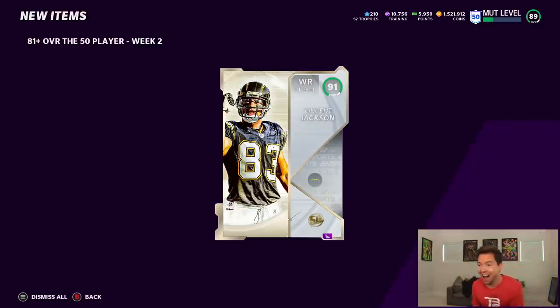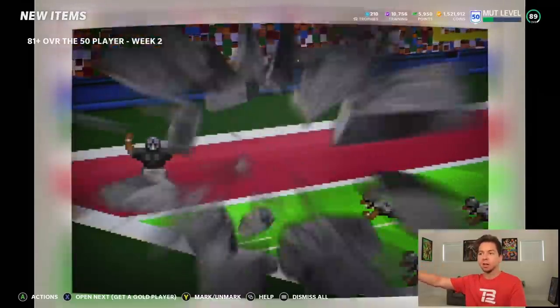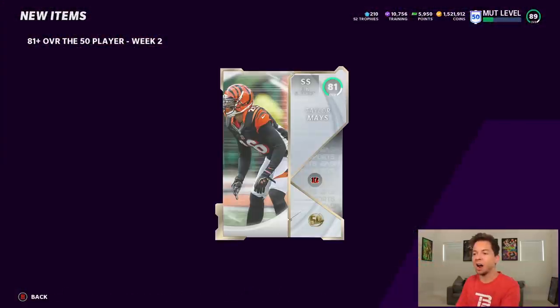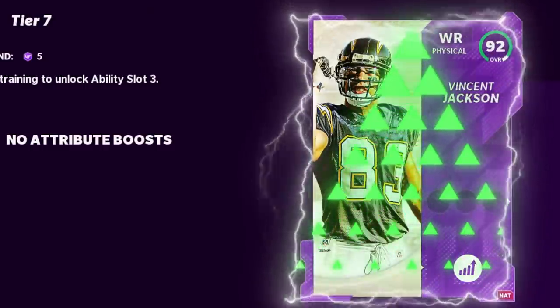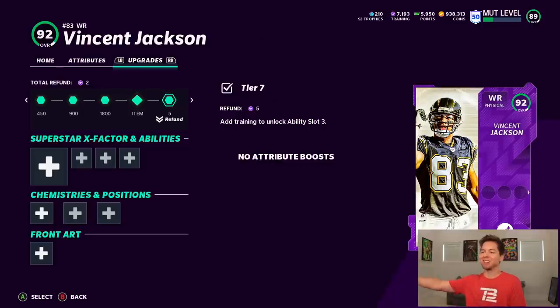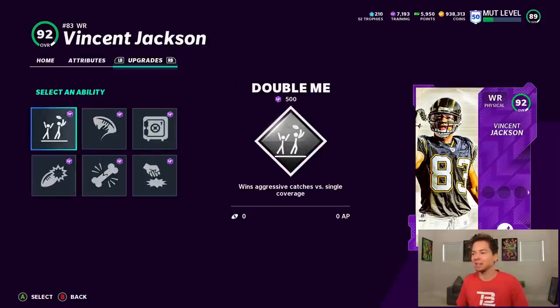We got Vincent Jackson! I don't care who my opponent has for cornerbacks — he's just mossing everybody. I'm pretty sure that 91 says EA Sports, it's in the game. We got Vincent Jackson fully powered up. We've got to do it so we can see him in his full form.